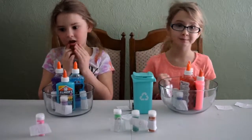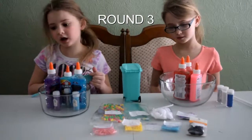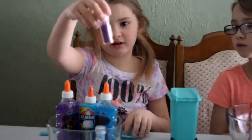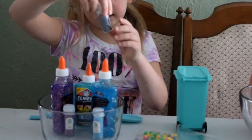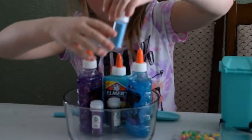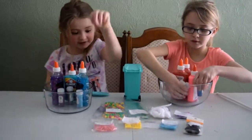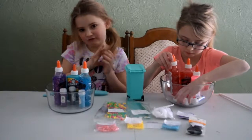Moving on to round three. This is round three and it's where we get the stuff to put in the slime. This is Electric Lavender, this is Egyptian Blue, this is Granite, this is Evening Shadow, this is Blue Angel, this is White Flake. If I get number seven I'm going to be so happy, because then I might actually get a galaxy slime. Fingers crossed.